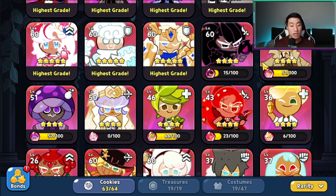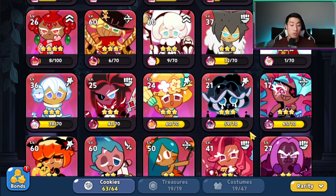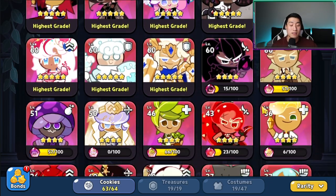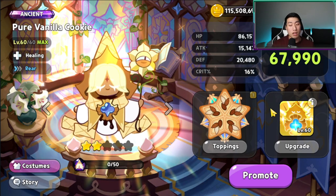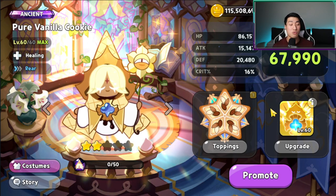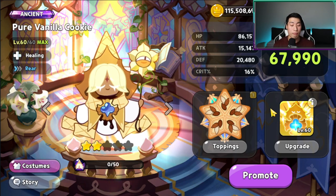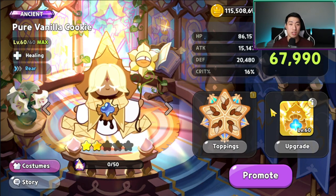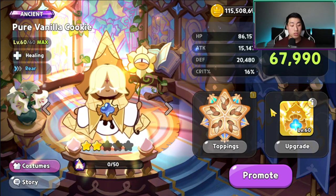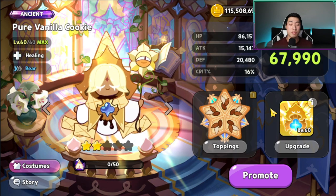Cotton is maxed out, Raya is maxed out. They don't need to upgrade Twizzly or Squidink because they already have Latte and Espresso maxed out — they're essentially the same thing. When people ask me 'should I switch in Black Raisin for example,' that means you're asking whether to level up Black Raisin to the same level as your current team, spending exp star jellies and skill powders to do so. The question is: can you build a team that works long term, or will you constantly switch cookies and run out of resources?